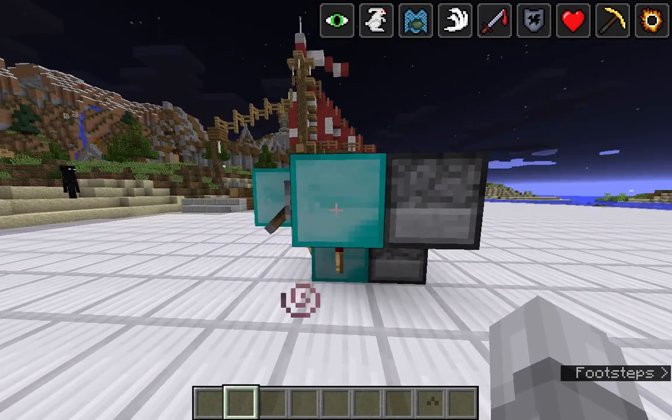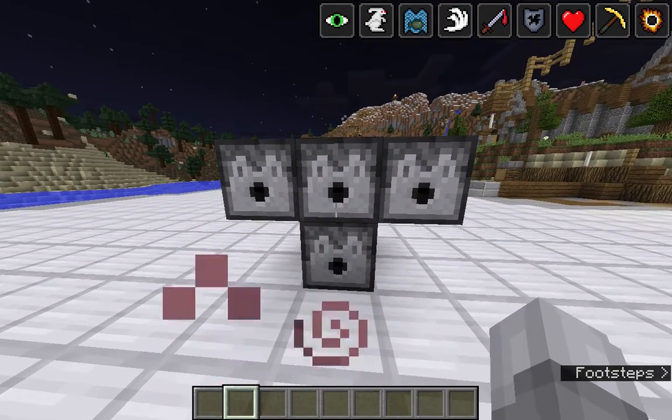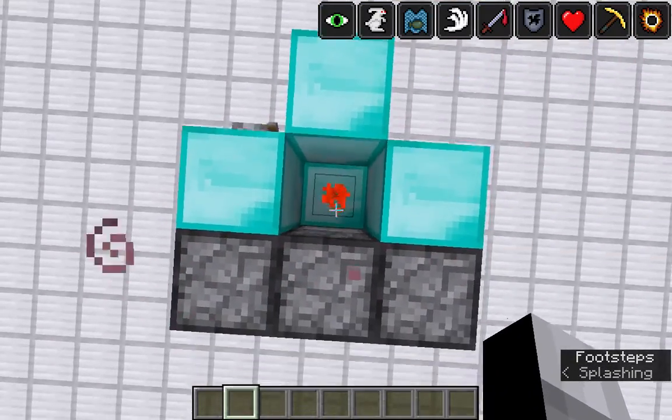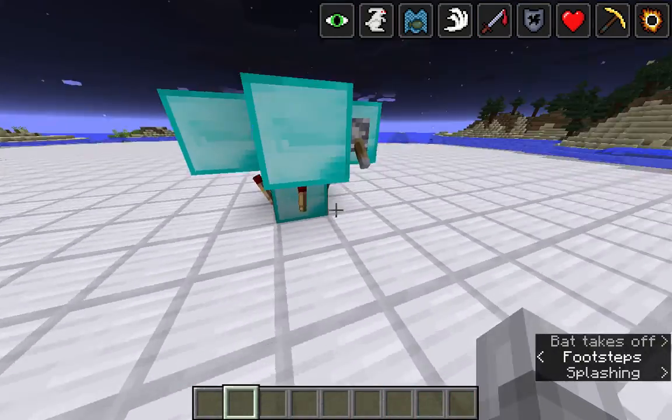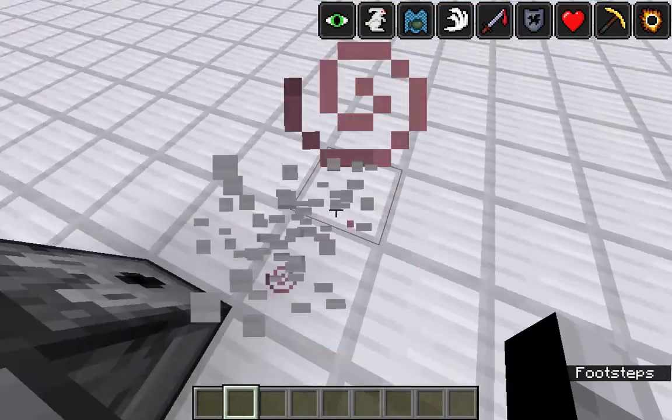These blocks can be any kind, but for this you're going to need 4 dispensers, about 5 million arrows to fill them with — any kind of arrow — 1 piece of redstone, 3 redstone torches, a lever, and 4 blocks of your choice.